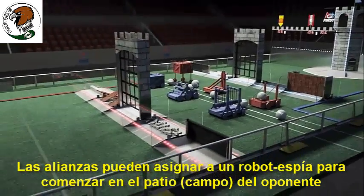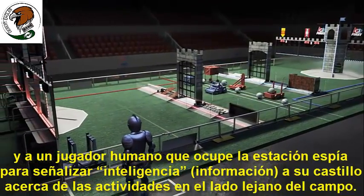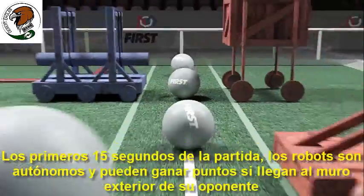Alliances may assign a spy bot to start in their opponent's courtyard and a human player to occupy the spy station, to signal intelligence about activities on the far side of the field to their castle.